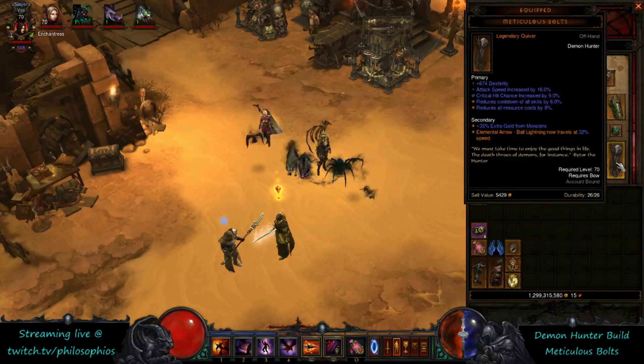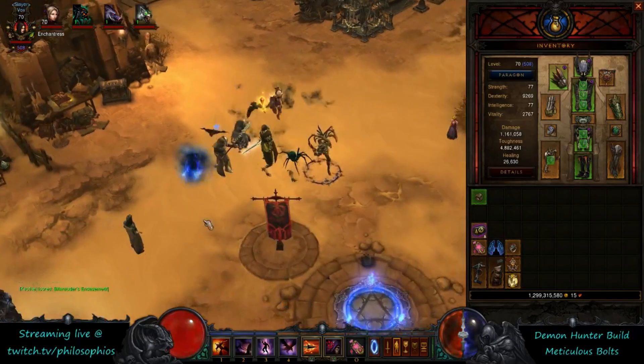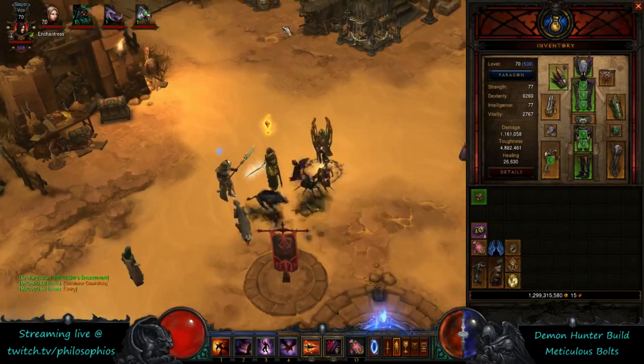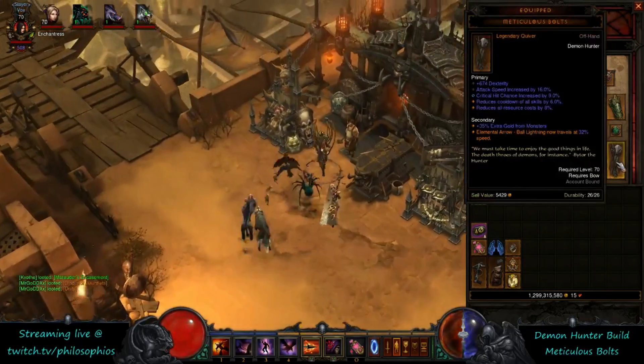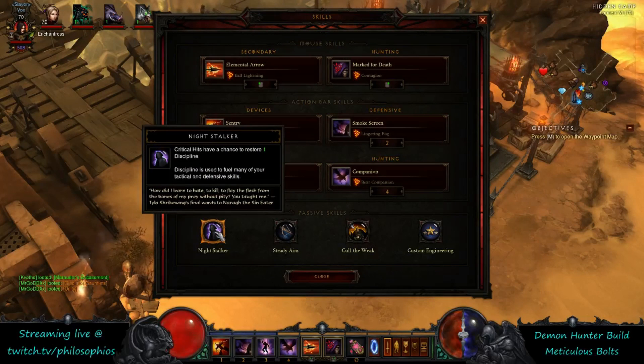This quiver is going to make the ball lightning travel very slowly, which is going to increase the number of ticks — the number of times that it's going to land damage on a monster. When you cast the ball lightning it travels very slowly and as it's passing through the monster it's going to hit it multiple times, which is really effective in terms of AoE damage potential. This is going to trigger Night Stalker a lot, giving you an excess of discipline.